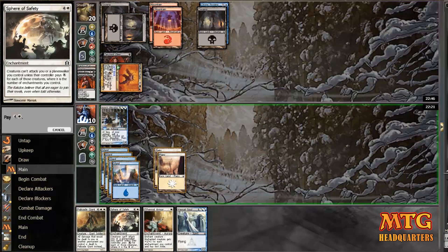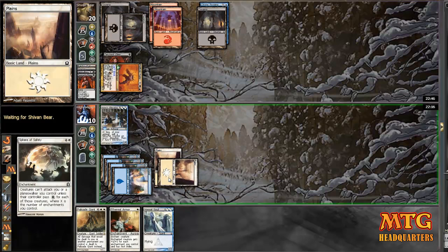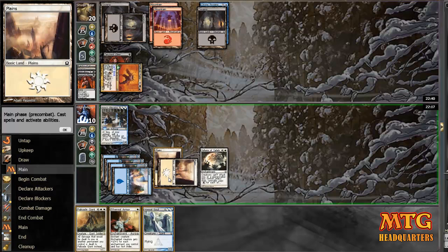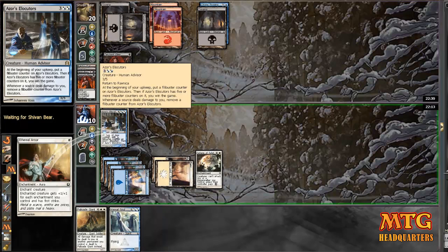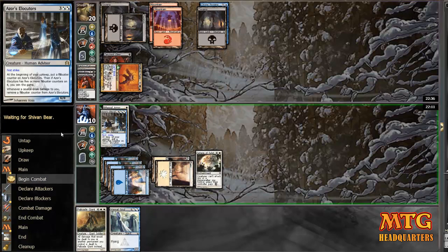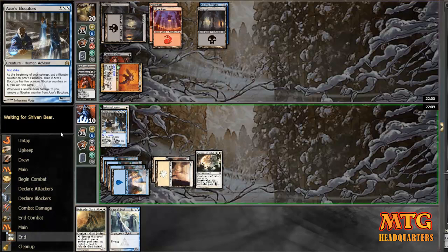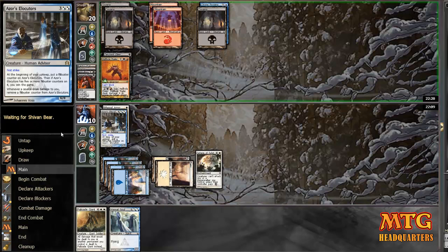That misplay helps me, and now I've got a filibuster token. I'm going to drop Sphere of Safety, which is an enchantment, in addition to my Chronic Flood. Azor the Elocutors is a 3/5, but I'm dropping Ethereal Armor on him, so now he becomes a 6/8. I'm sitting real pretty — I've got three enchantments out for the Sphere of Safety, which means my opponent has to pay three just to attack, and even if he does, the Ethereal Armor pumped up on enchantments is big enough to block.